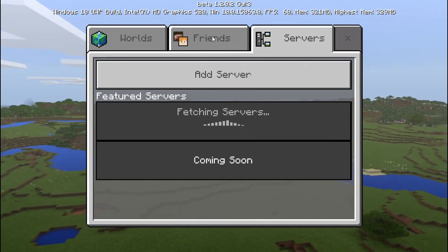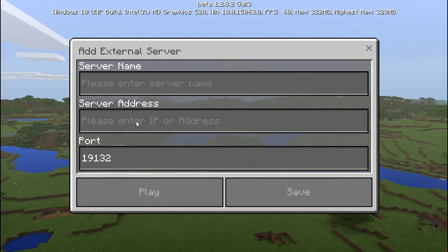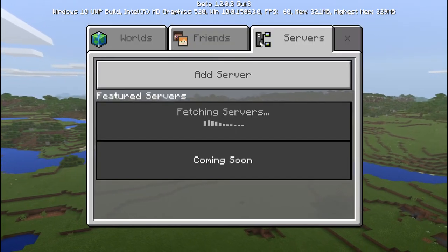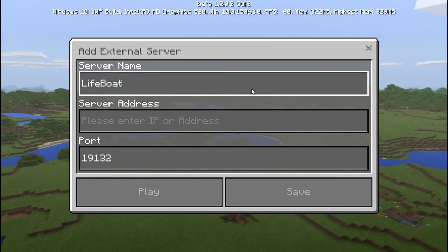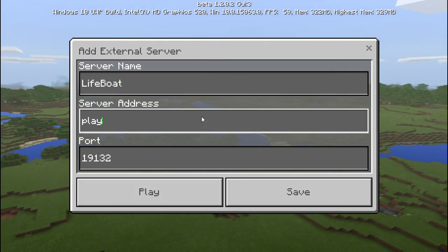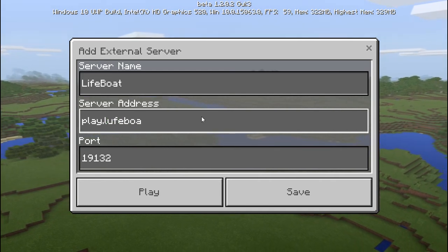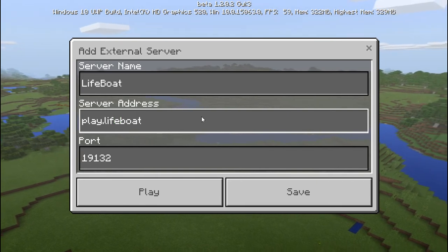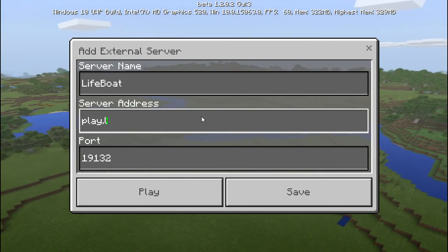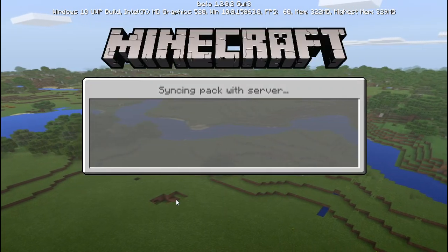You can try playing servers, but I said it won't work. Let's try right now — let's go Lifeboat. That is not how you spell Lifeboat — it's LBSG.net. You hit play and... locating server... building server... wait, hold on. Okay, I lied apparently.